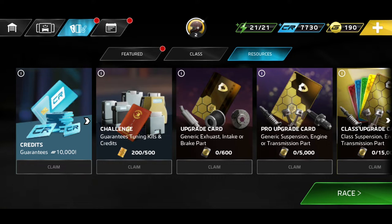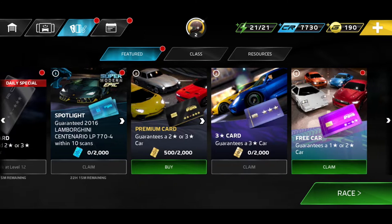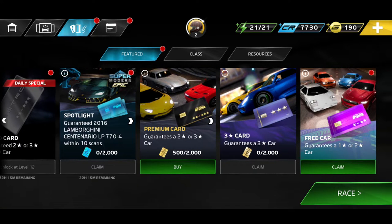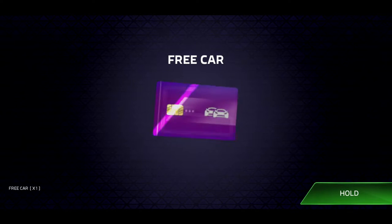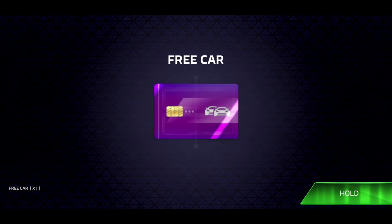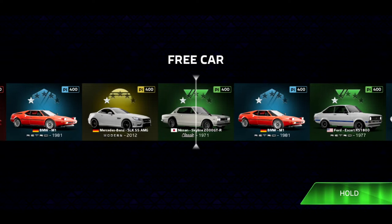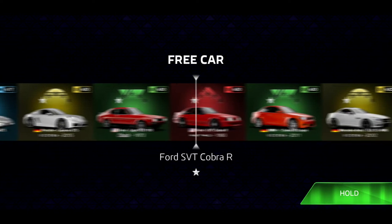We've got a few things claimed, which is awesome. Featured — let's see. Premium card — do we wish to buy this? I don't think I want to buy that. Let's claim one of these things here actually, so we've got a free car happening. Let's tap onto this thing and we've got the little wheel here. Let's see what is there.